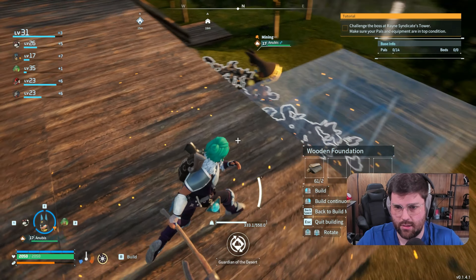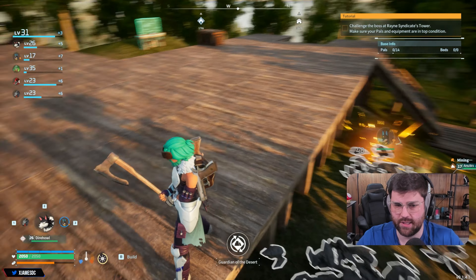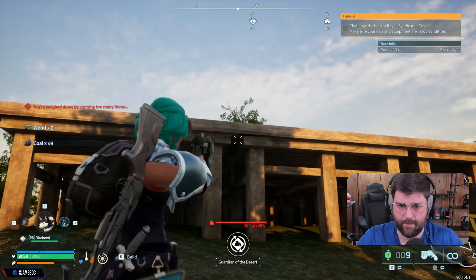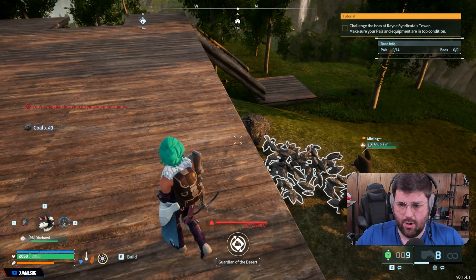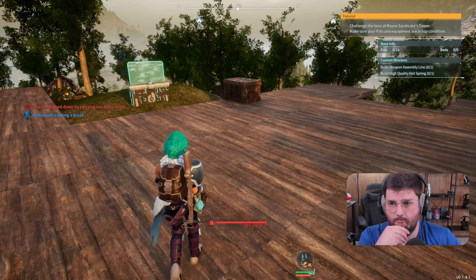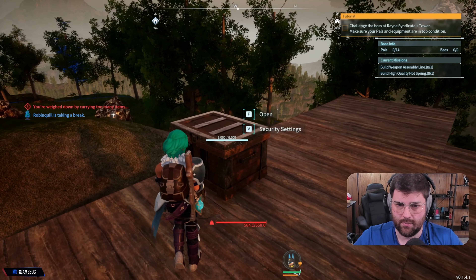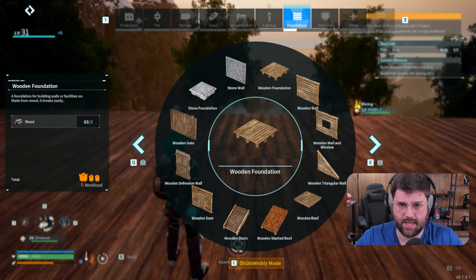Foundation here. We want to make sure we can get enough coal — that's the only thing. We want to make sure they can still do what they need to do. We probably could have lifted it up a bit and gone underneath, but that's okay. Let's drop all this. We definitely need plantations — let's get our plantation stuff done. Let's do a wheat plantation.